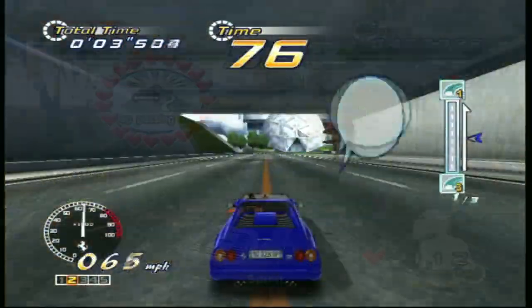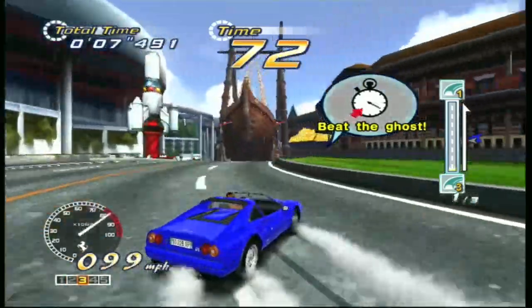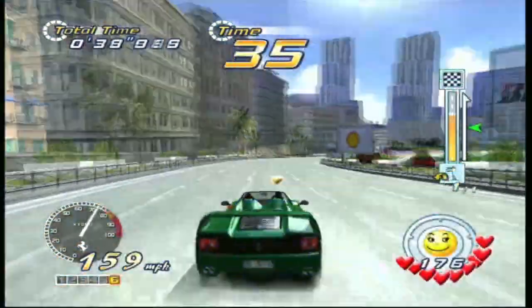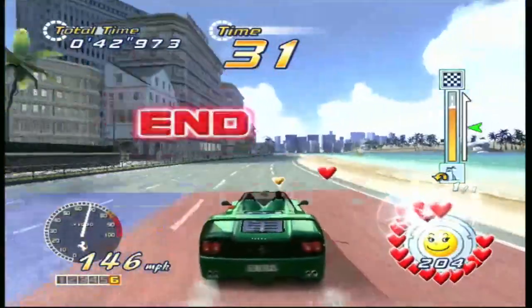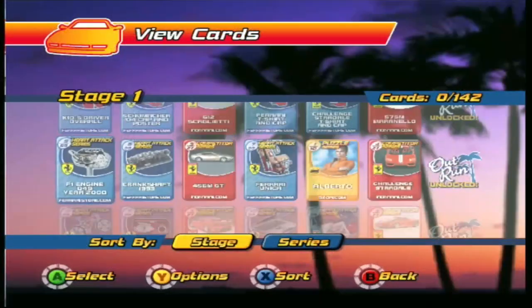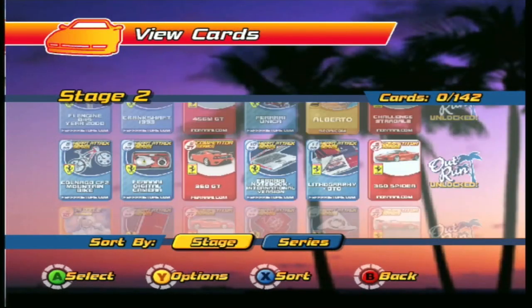And lastly, Time Attack mode — the standard earn-a-best-time-against-the-clock mode — but you can also race a ghost car as well. OutRun Challenge is more of a campaign mode, for lack of a better term. In OutRun Mission, you must complete the objectives listed in order to continue, as well as earn cards that go towards unlocking new cars, colors, tracks, and music when you complete a set.